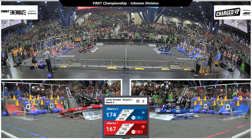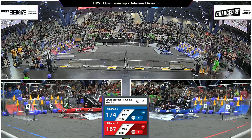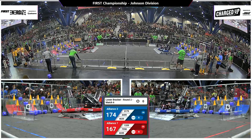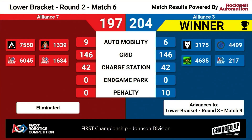Blue alliance finds themselves with a triple balance. Red alliance trying as well, as they find the sweet spot as time ticks down to zero here in the lower bracket. 204-197 — the blue alliance will take the win and continue advancing into that lower bracket, playing next at round three, match number nine.